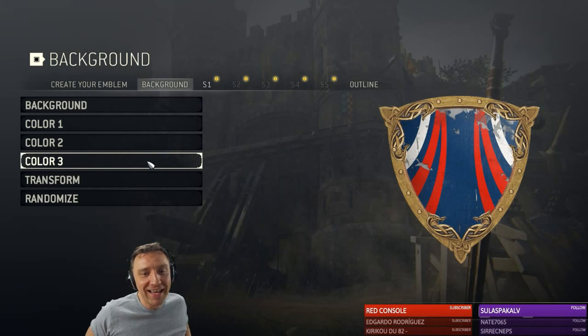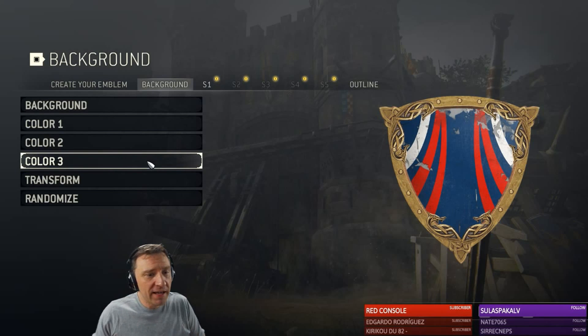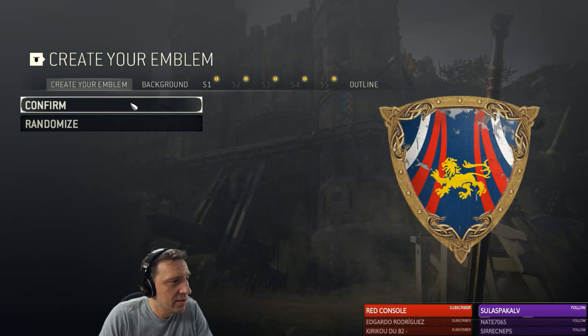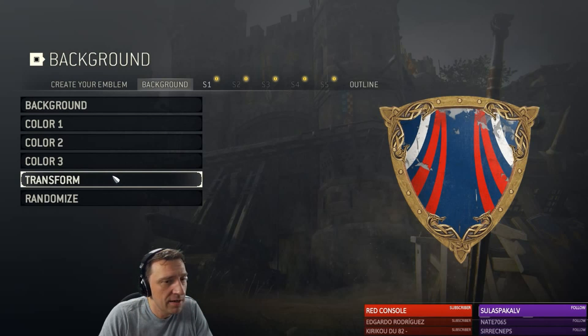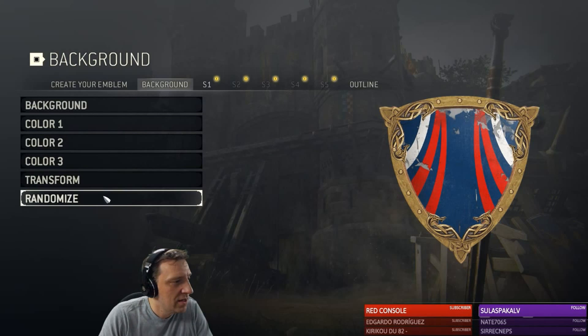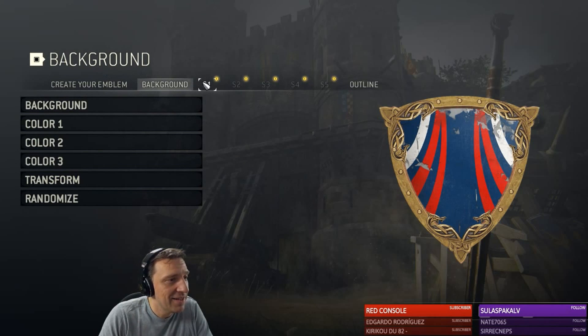The stream will be all about creating the emblem — I don't think so. So how do I make it round? Create your emblem. Confirm. Okay I can make it round, why not. Randomize — I don't want to press randomize. Background is fine. If I press transform, what will happen? Okay this is zoom. I did this before. Resize. Rotate. Flip. Nope, that's not it.